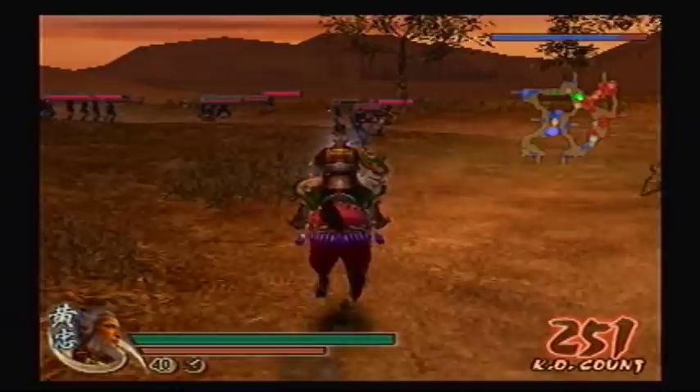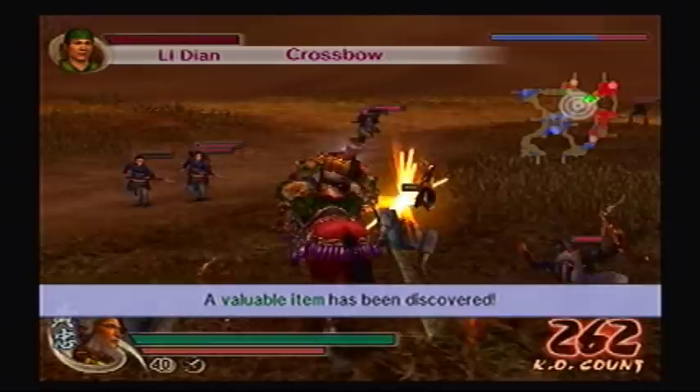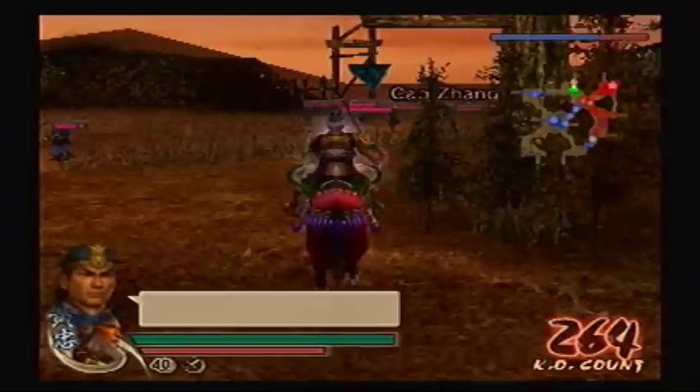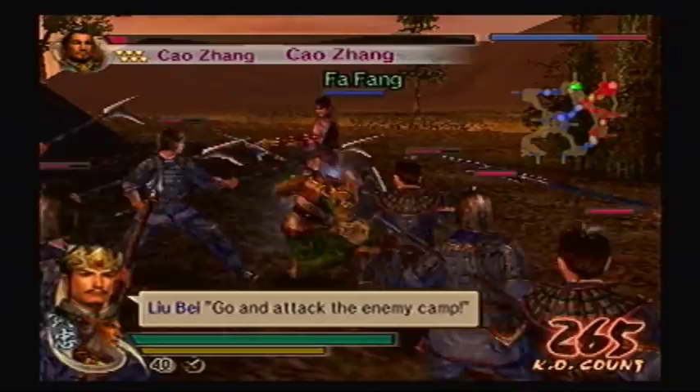Cao Cao showed up — this is where it gets interesting. And there is your fourth weapon, right here! I guess they didn't want two reports coming up at the same time, because it might distract you, or the game just may not recognize it. Let's take out Xiao Zhang. At least he dropped defense for me. That's another officer defeated by Huang Zhong.